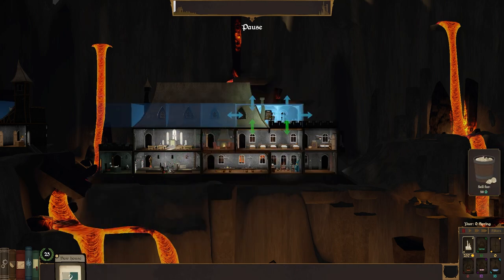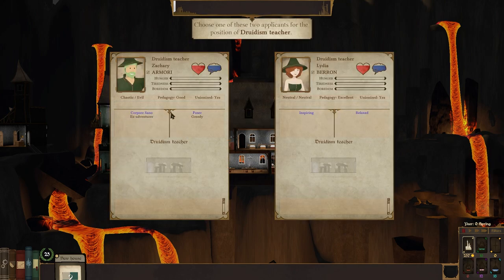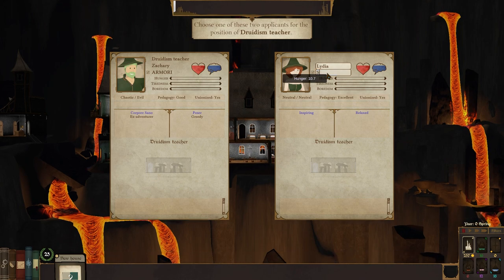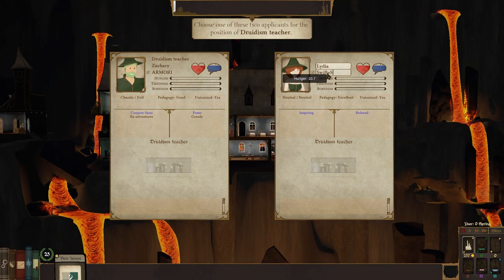I'm going to go with the Greenhouse. Well, the Greenhouse is going to lock the room above it, so maybe go with the Dolman for now. Druidism is always useful. With that, I shall place this over here — actually I'm going to pop it there. Good pedagogy, excellent pedagogy. Inspiring and relaxed — you move a little bit slower, but you will pull negative traits off students. That's amazing. Ex-adventurer is nice, but you unionize — I don't think we can beat Lydia here. Swift Squirrel. Also, that's an amazing name for someone who teaches in the Dolman — who teaches druidism. Swift Squirrel. That's fantastic.